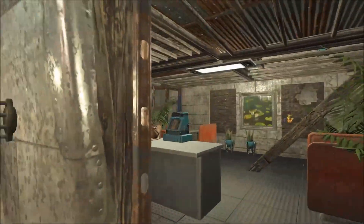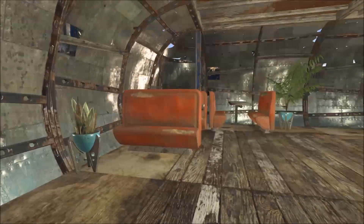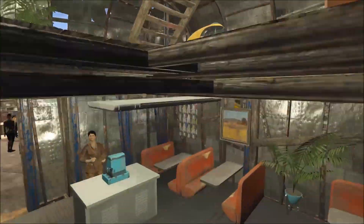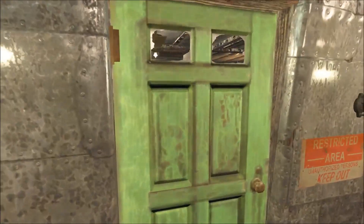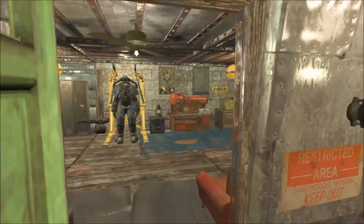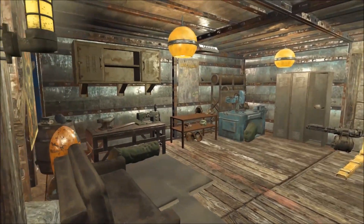We're going to come into the cafe now. I do have the settlers set up on pads — at least some of them — so they just stand there at the counter for me. This is my crafting room, where I put all my supplies and do all my crafting for my mods. I've got my X01 power armor there.